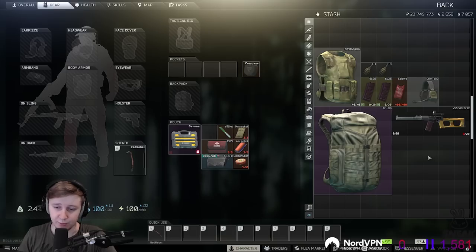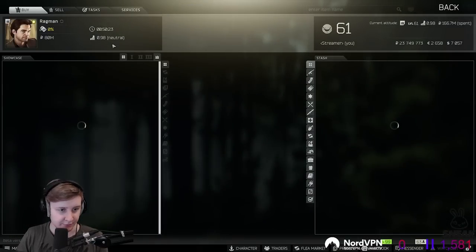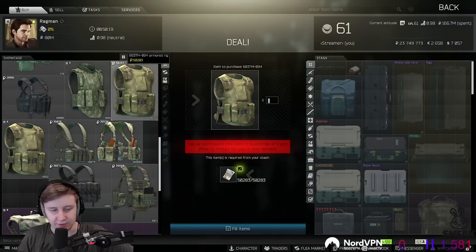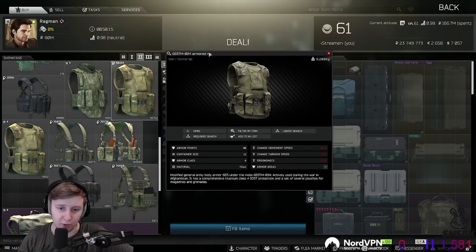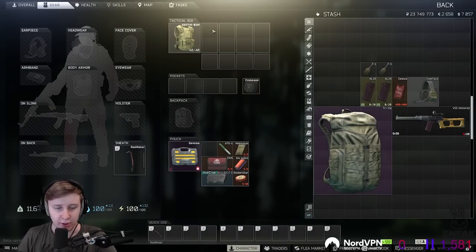First of all we need to choose which armor we're going to use. I say this is the best selection — you can buy it from Ragman at level 2. It's only going to cost you 50k, it's a level 4 armor so it will protect you from shotguns, pistols, and rifles with shitty ammo. It also gives you four 2x1 slots and four 1x1 slots.